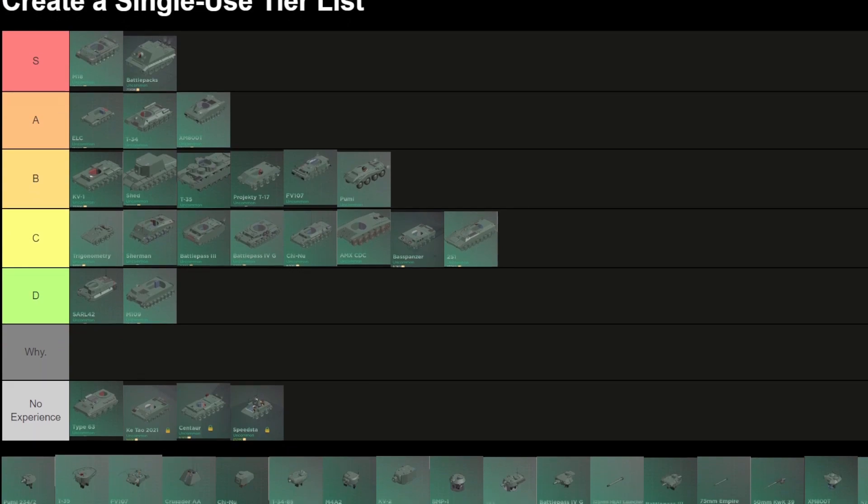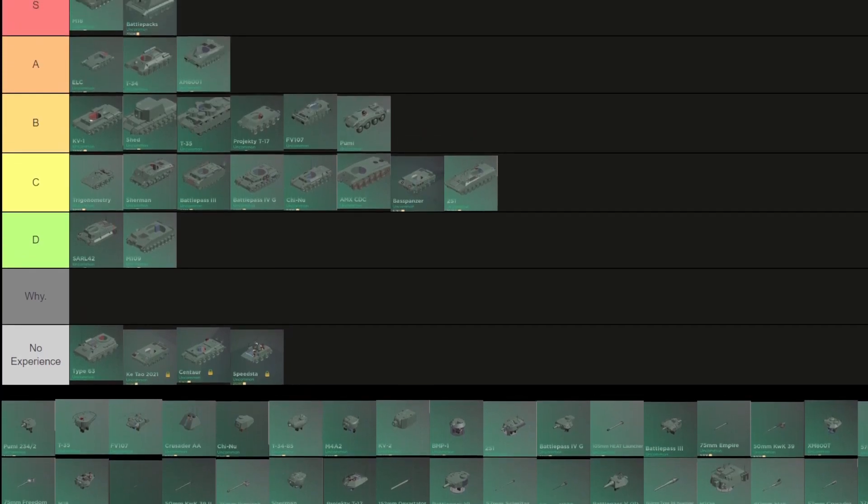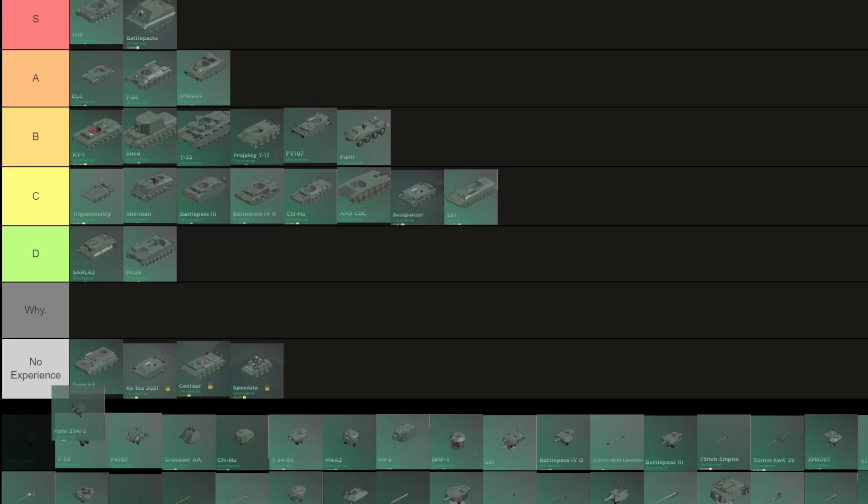Storm Tiger from battle packs: this is honestly an S — if you angle with this and they don't know how to kill it via the gunner port, it's pretty much invincible. Moving on to the turrets.